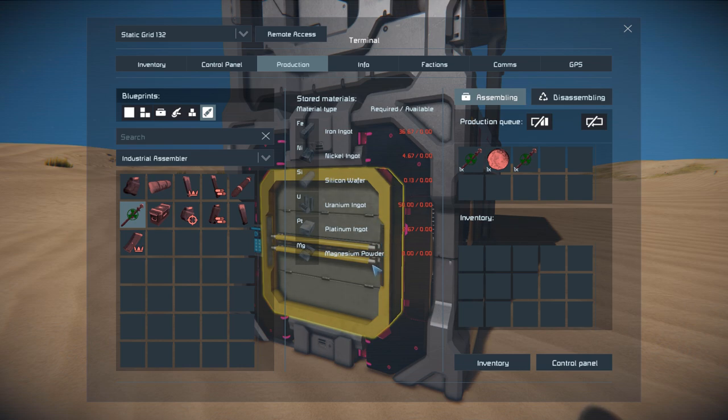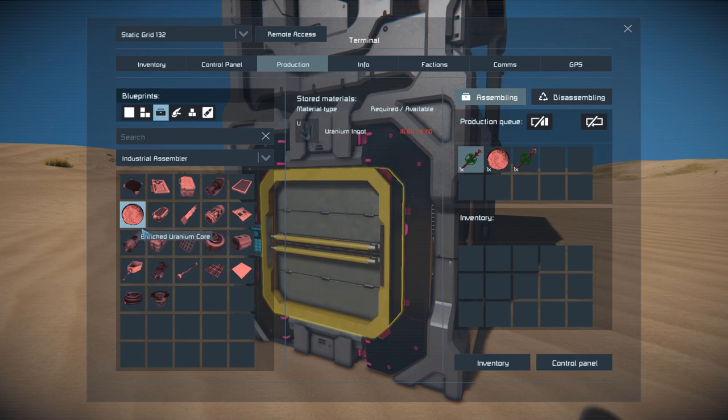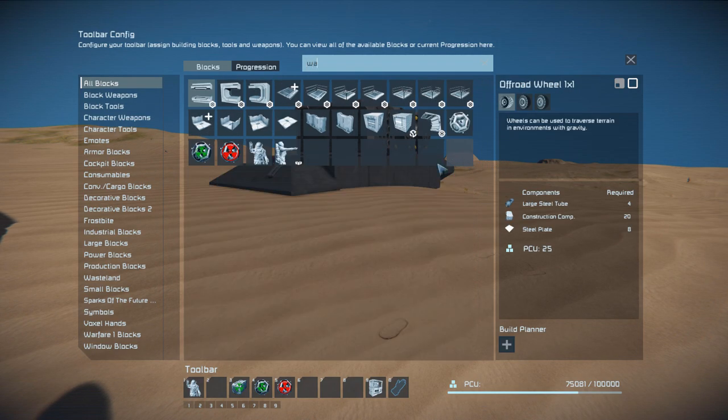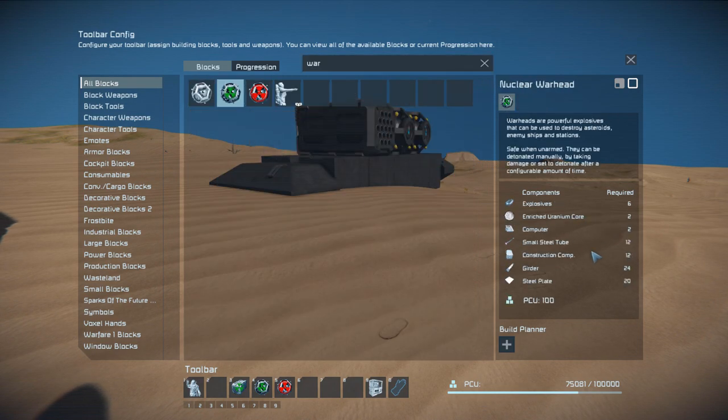Over here we've got the components to build the warheads, which is the enriched uranium ore, which takes 10 uranium ingots to build. Once we're in the G menu, we can find the warheads right here, where it will take two enriched uranium ore for the large one and two for the small one, because they deal the same damage and have the same blast radius.